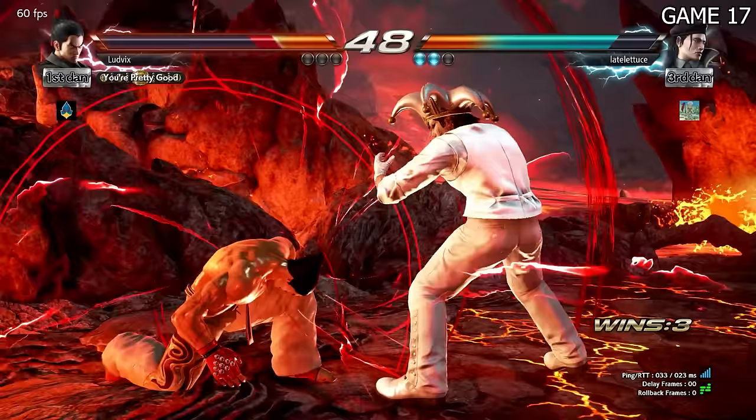I had a two-game lead on him — he might come back, we'll see. Now playing against Leo for the first time. I'm getting more comfortable with the okizeme — mixing up the crouch dash into block in front of their face when they get up, or going for a hell sweep. I didn't really realize that if I hit Wind God Fist at the very tip of the hitbox I can't follow up with my normal combo — I'll have to learn a more far-reaching combo.